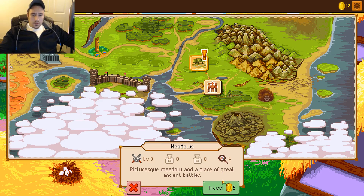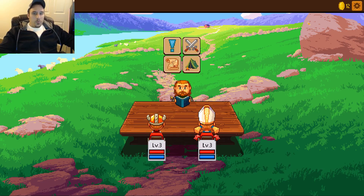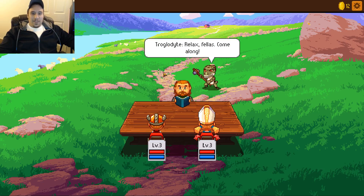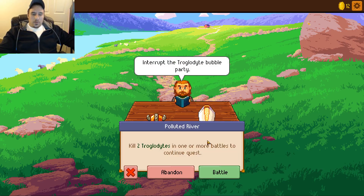Oh, it's a great place for ancient - we have to spend gold to travel. That's kind of lame. Safe travel - oh that's cool, we rolled to see if we get a safe travel. Shrugloots are bathing in the river, the water bubbles and they seem to be having a lot of fun. Hey stink faces, get out of the water, you're polluting the river! Relax fellas, come along. Certainly not. Interrupt the trouble battle party - let's go.